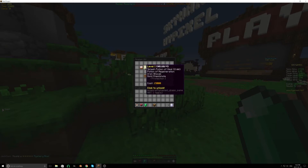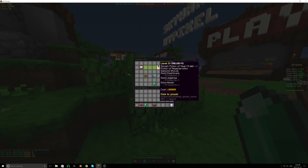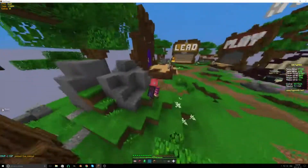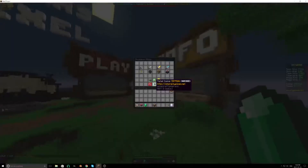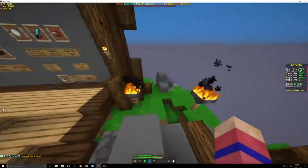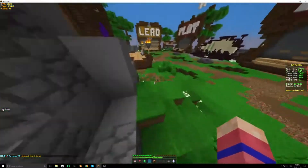Healer sounds like a good one, I guess. Once you get healer, how many coins do you have left? 59k. Wait — 59? Yeah. That's it? Yeah. Oh my god, I thought you'd have a lot more. I thought it only — so you had 1.4 million. I thought a ranked kit and a class would only cost like 400k. I guess not.